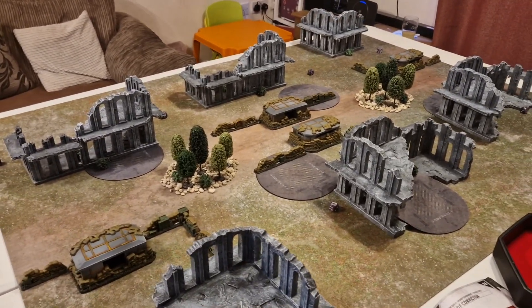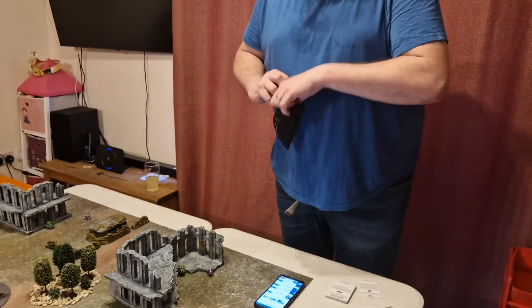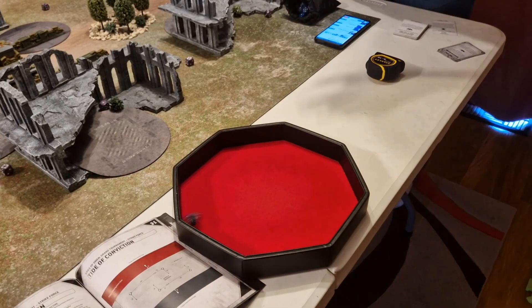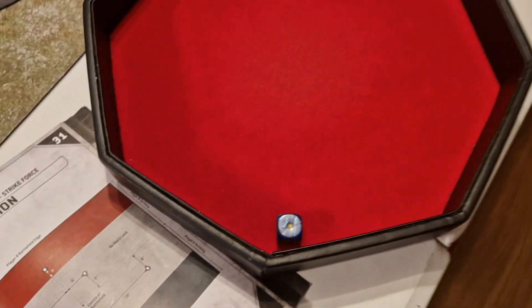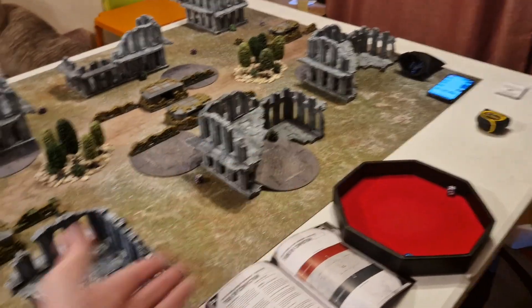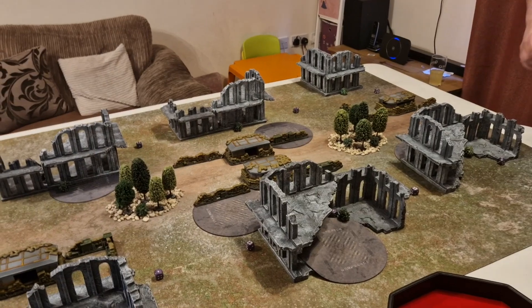Rolling to decide who defends or attacks. Paul rolls — it's a roll that doesn't really matter and he's won it, so he'll defend. We'll deploy alternately and be back shortly.